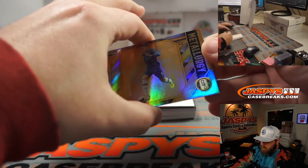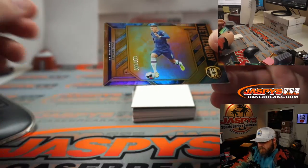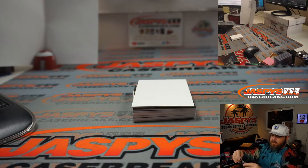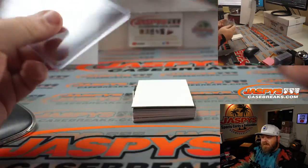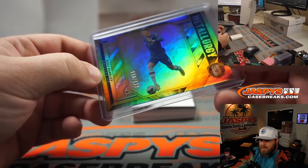First up: Metal Lurgy, 119 out of 149 — Ross Barkley from Chelsea FC. FC stands for Football Club. 119 goes to spot 9, going to Brandon Richards.